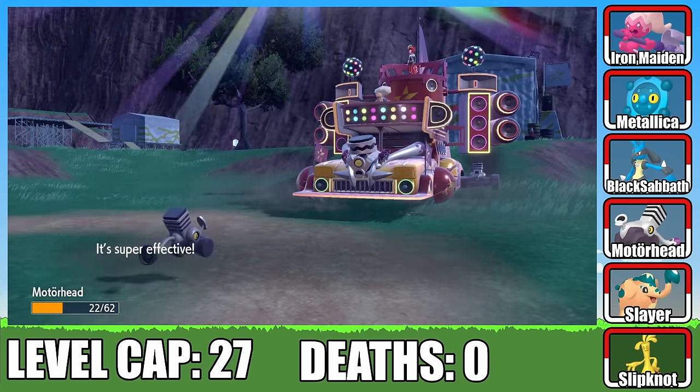Having gotten justice, we challenge the seventh Gym Leader — Psychic type Tulip. She starts off with Faragiraf, and I lead with Slayer. A couple of Iron Heads take care of the giraffe with ease. Next is Espathra, but Slayer dispatches it without breaking a sweat. Gardevoir enters and Metallica steps in to set up Light Screen and use Gyro Ball, then I switch to Motorhead who easily finishes off Gardevoir with Iron Head. Finally, Tulip's ace Florges comes out — she terastalizes it, but it's not enough to stop Motorhead. A few more Iron Heads take down Florges and claim our seventh Gym Badge.